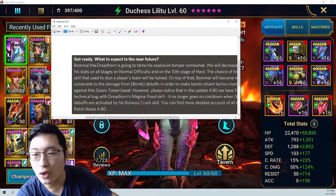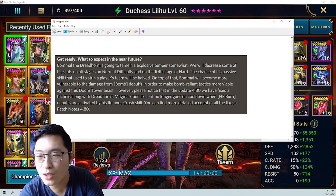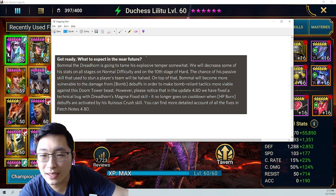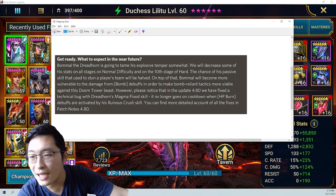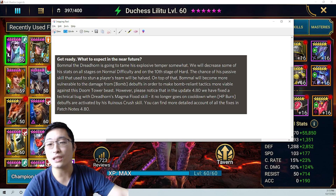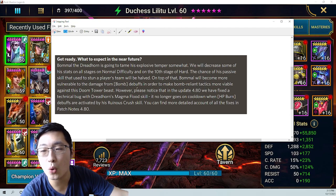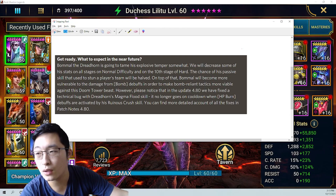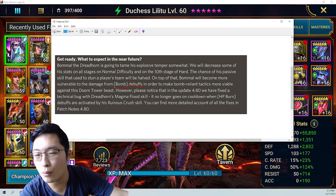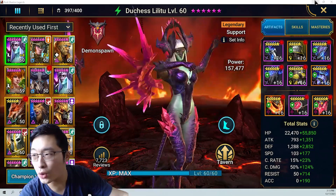So Bamo the dragon is going to tame his explosive temper somewhat - they decreased his stats on normal difficulty and the 10th stage apart, and the chance of his passive skill that stuns a player's team will be halved. On top of that, Bamo will take more damage from bomb debuffs. This is very important - he takes more damage from bomb debuffs.